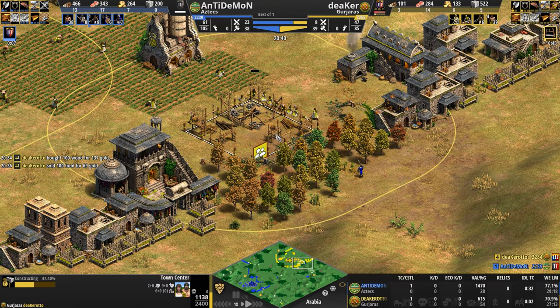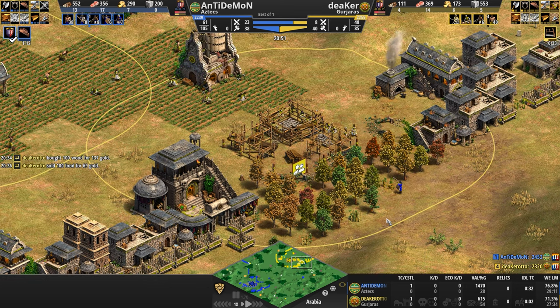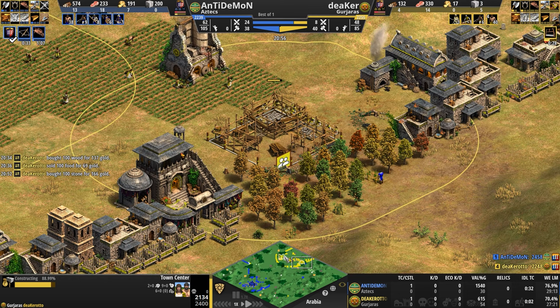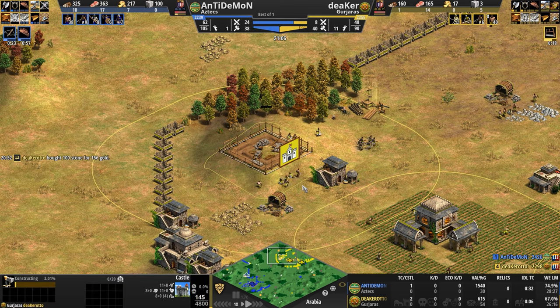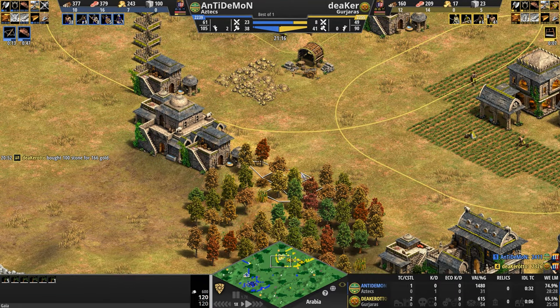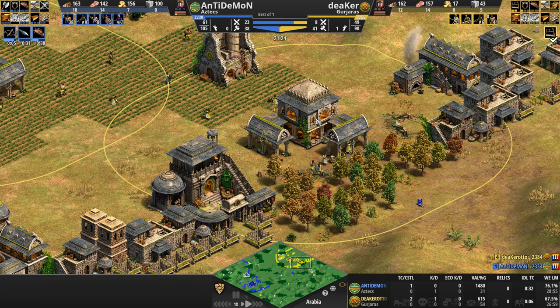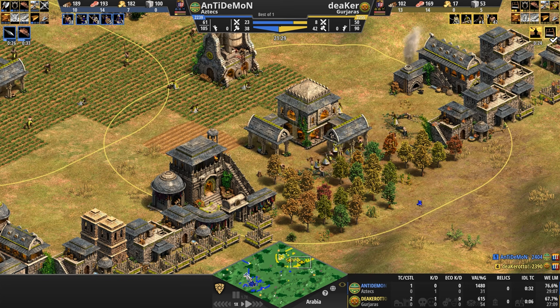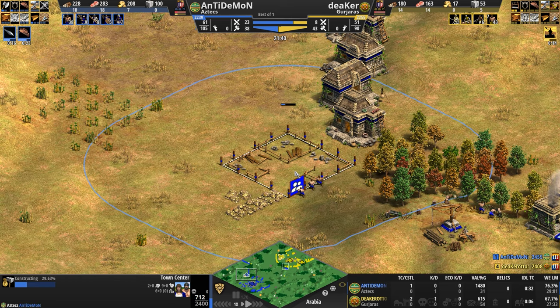Not sure about this town center placement — it's very exposed to ranged units, especially from the hill to get that attack bonus. But this hill naturally lends itself to a castle, and Deeker places one beautifully here. With two town centers, he's going to start ramping up villager production — eight already in production. Anti-Demon reaching Castle Age also plops down a town center and is getting a whole bunch of archer upgrades, while yellow Gurjara still has no military upgrades whatsoever.